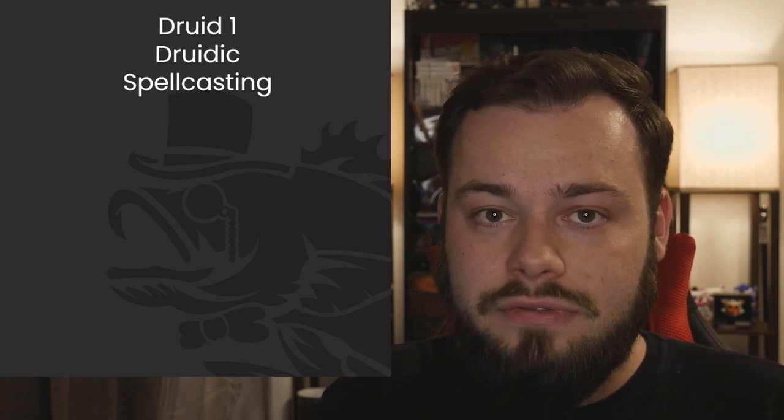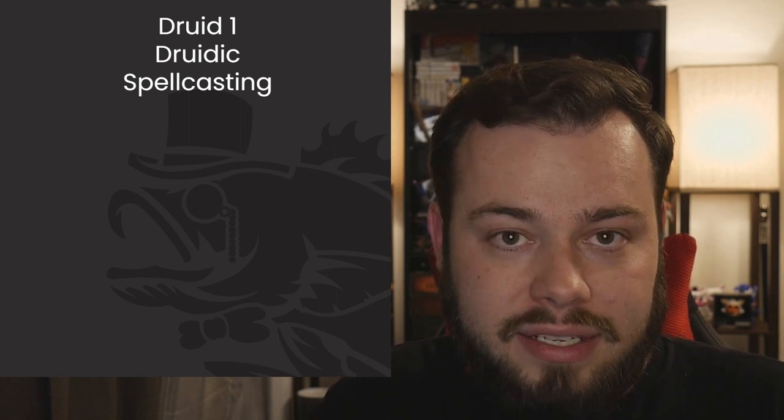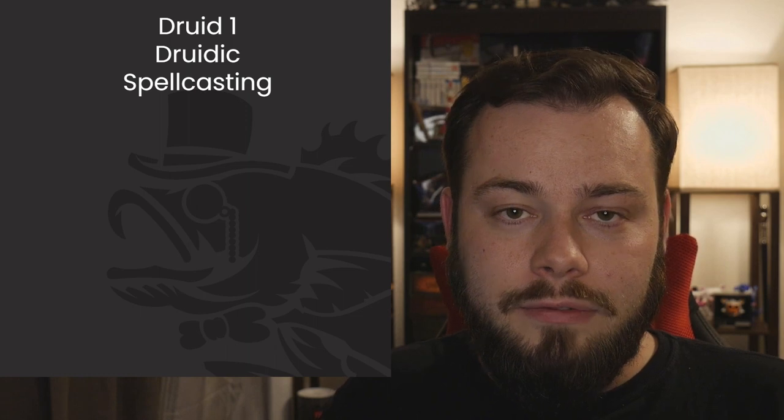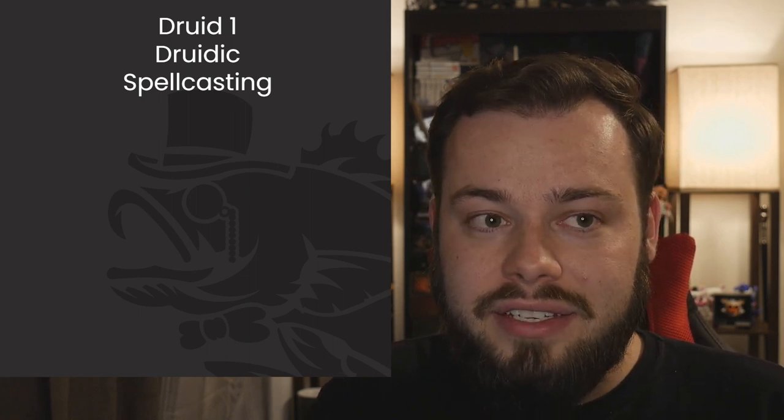For equipment, we're going to take a club and a wooden shield, and a druidic focus is always really nice to have for casting spells. At Level 1 Druid we get Druidic and spellcasting. As a wisdom-based prepared class, we can swap all our spells out every single day, which means I can suggest more spells than you'll have at any given time, but you can swap them situationally.